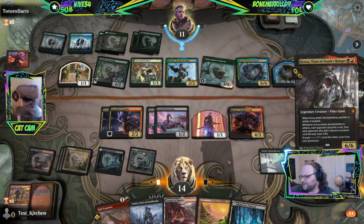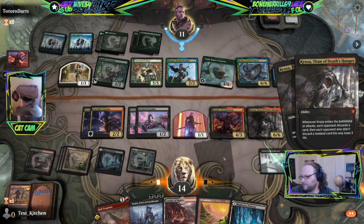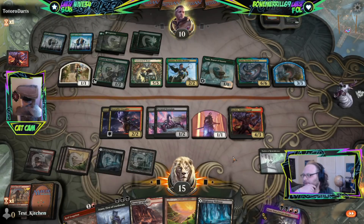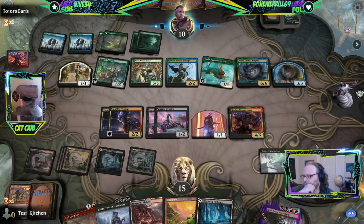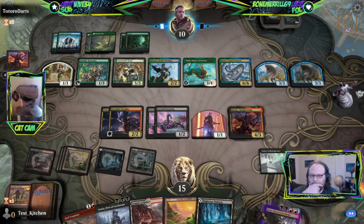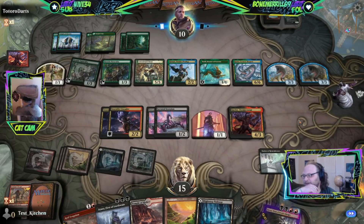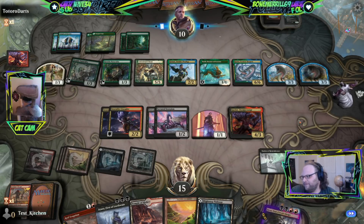Kroxis — gotta save this eruption. One, two, three, four, five, six — next turn we can Eruption for five, pretty cool. They pitch a Toski, take one. We only have like three other cards in our yard right now. No attacks. We get a 3/3 — everyone has to attack this turn.